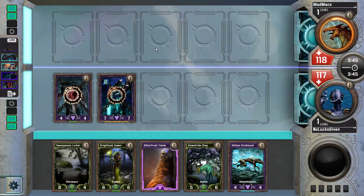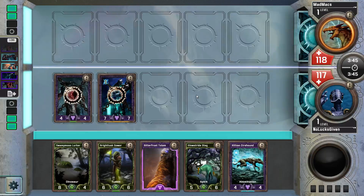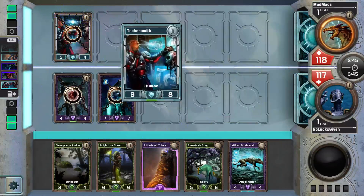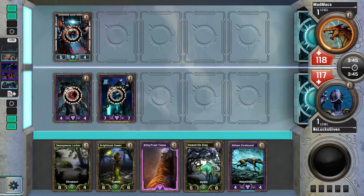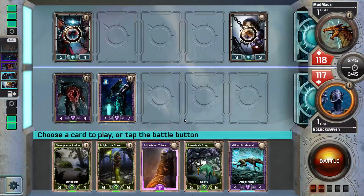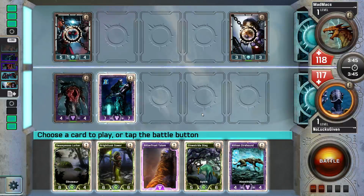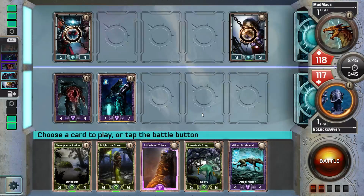We get slightly worse cards in this hand — we had Wirewood Ranger, Grove Huntress, Hulk, Spite Hydra and Grove Matriarch in the first hand. This one falls off a little bit. We've got mostly what I would consider under-drops: Bitter Frost Totem is by definition an under-drop, Zythian Direhound is the next closest thing, and we have Swamp Moss Lurker and Glow Stride Stag.